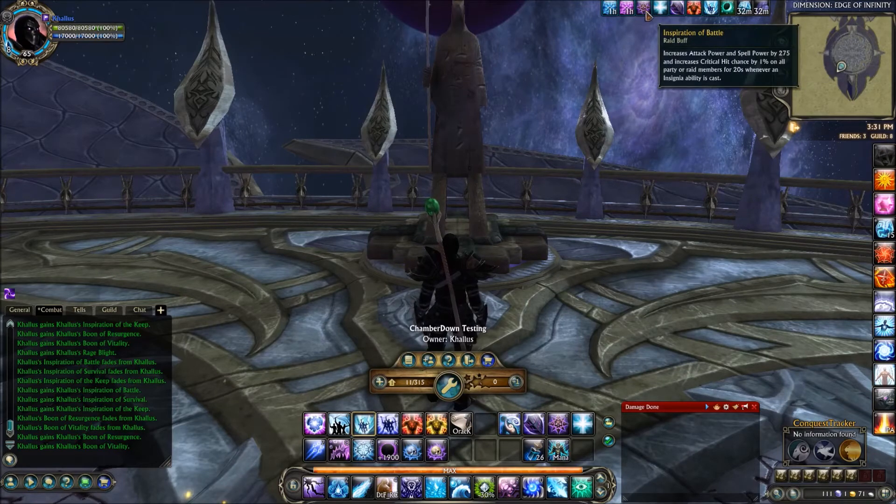As a bonus when you cast an insignia, you also get a 5% bonus to your raid's attributes such as wisdom and strength. So pretty good stuff there — very similar to the Bard.